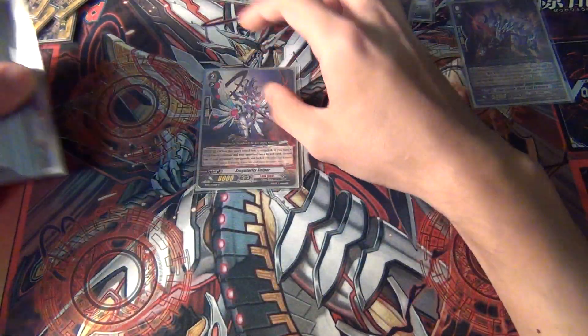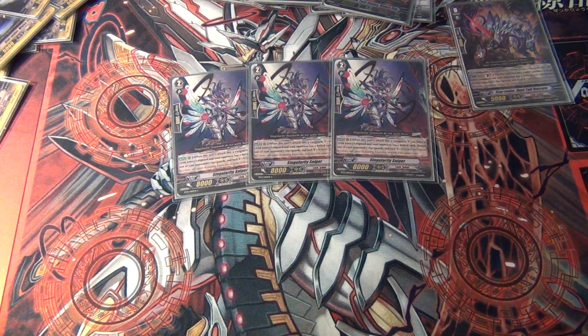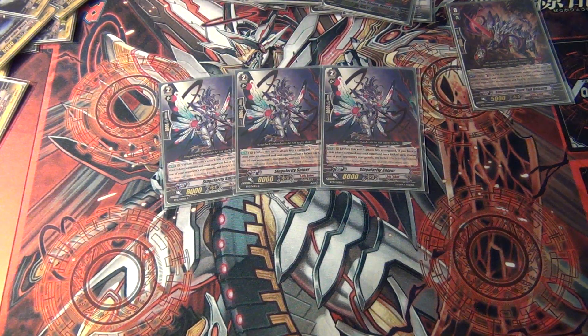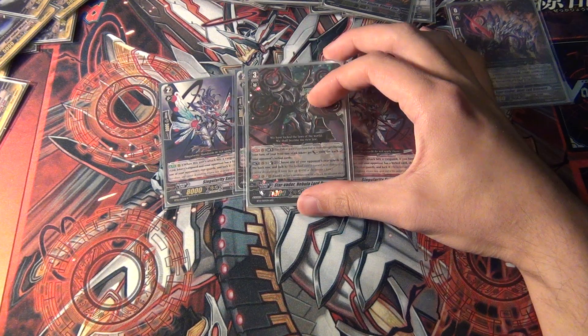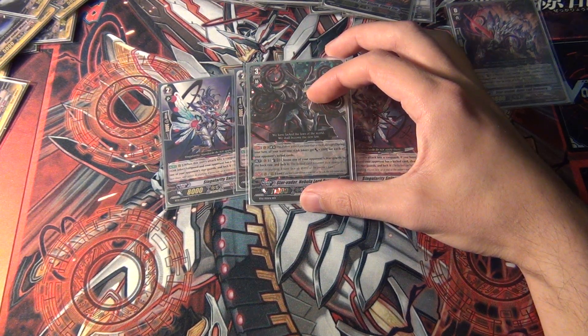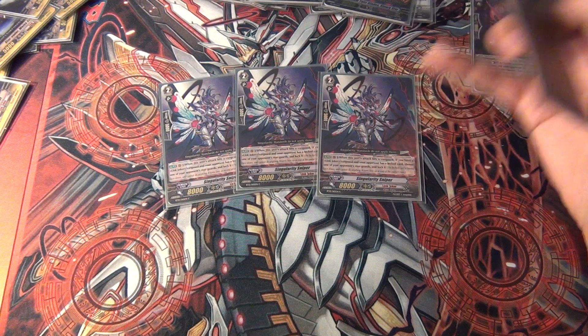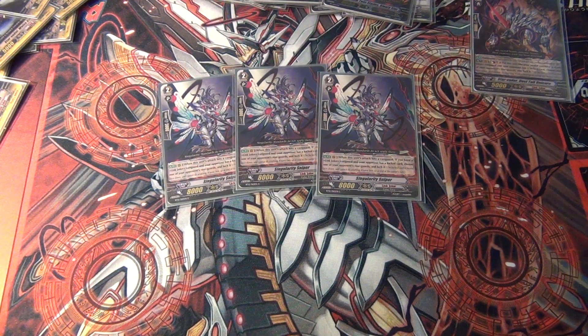That rounds out the grade ones. For grade twos, three Singularity Sniper. If you're running Nebula Lord, I think this is a good card to run in the deck — if you're running Chaos Breaker Dragon you'd probably run Colony Maker instead. But this is a really good one to apply more pressure, giving you the ability to lock another one of your opponent's rear guards. The main reason is that Star Vader Nebula Lord can only lock the back row, so Singularity Sniper kind of forces your opponent's hand to guard, otherwise you can lock another one of their cards and it doesn't limit you to front or back.